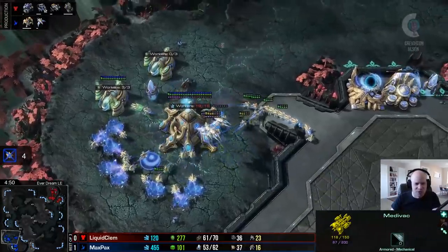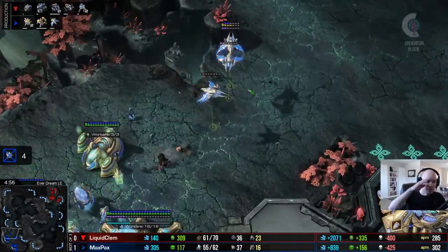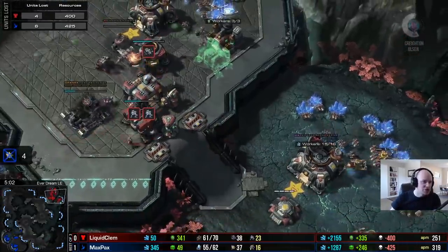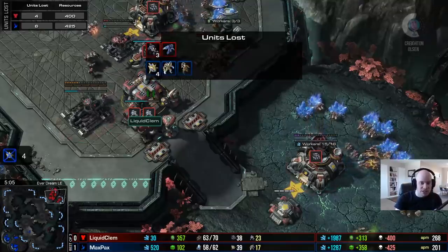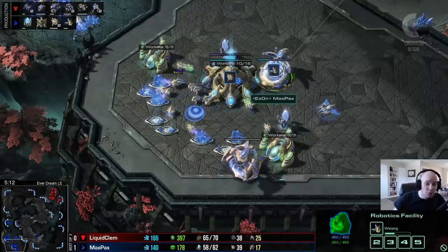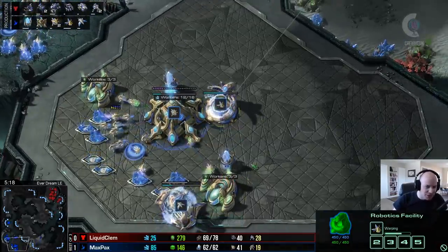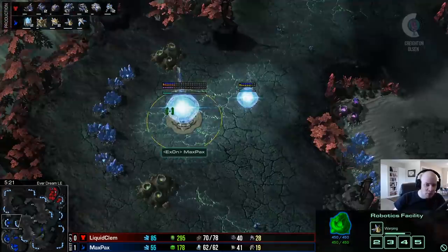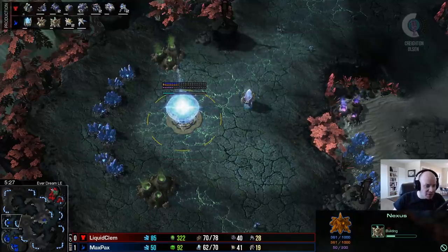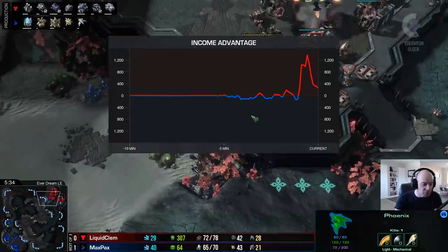Meanwhile, a hellion gets into the natural - Max Pax immediately loses four probes. Four kills for the cost of one hellion is pretty efficient for Clem. Clem's efficiency this game is slightly higher than his opponent's, though a lot of that is in worker kills which add up over time. Max Pax continues pumping phoenix - no robo bay yet, which could indicate it might not be phoenix colossus. Max Pax is now working on a third base while keeping his probe count up, staying economically ahead.